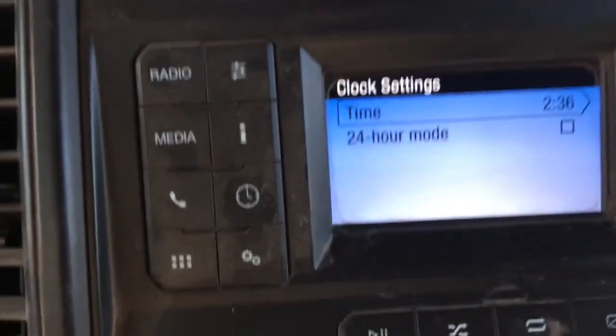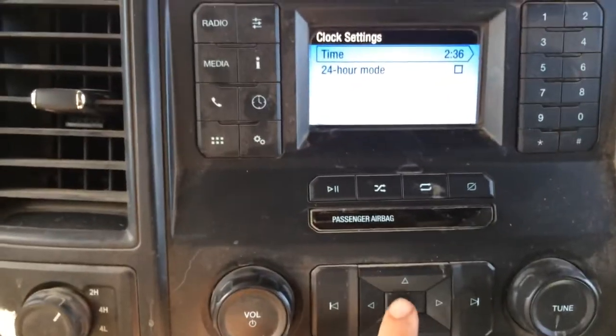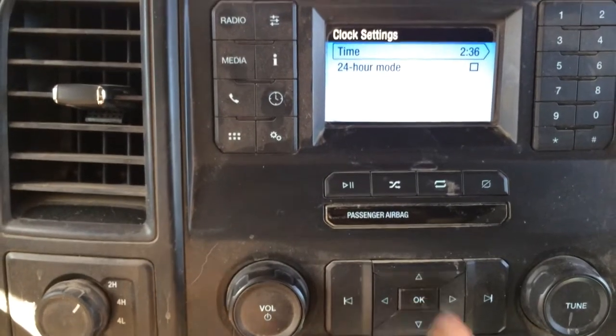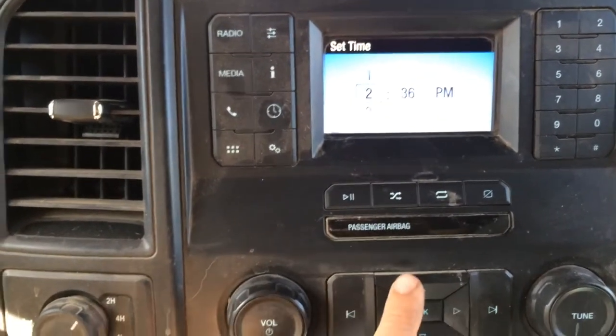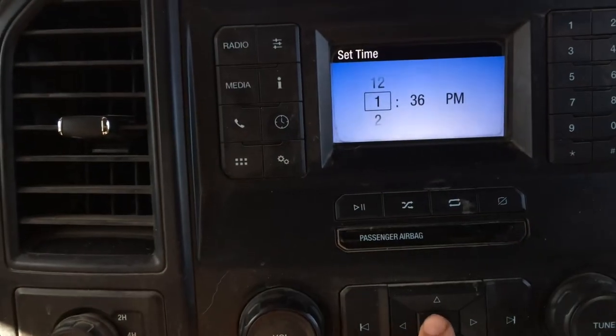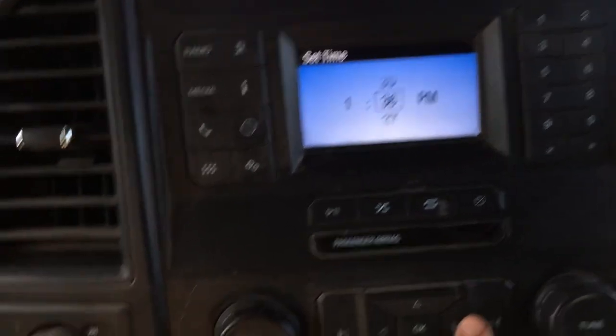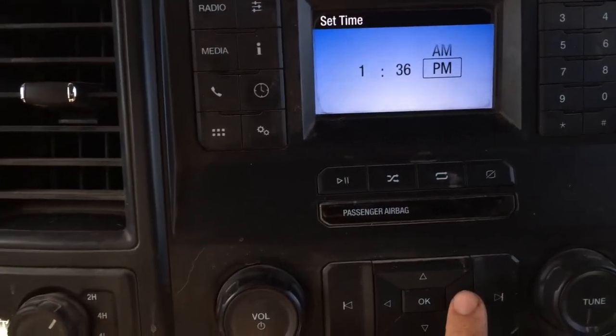Now you're going to use your d-pad. Go to time, click OK, and then you can scroll up and down through your time. We just set daylight savings time, so go up to 1:36. You can go over to change the minutes, and go over one more time to choose AM or PM.